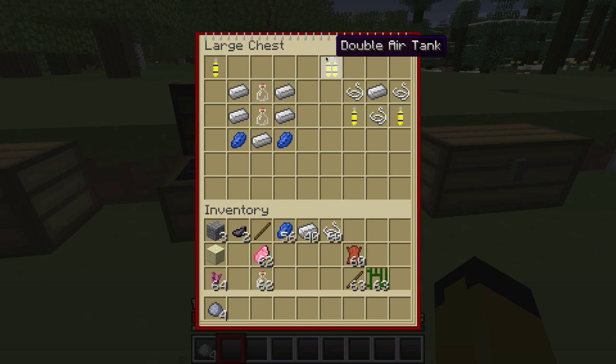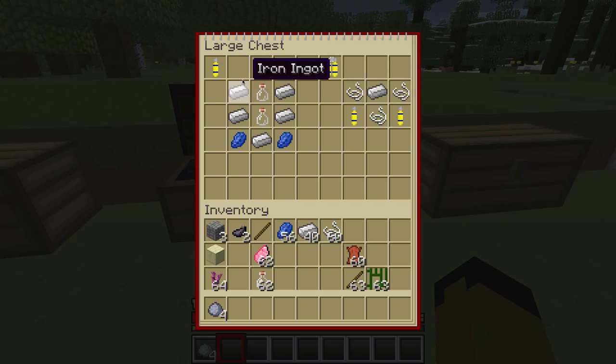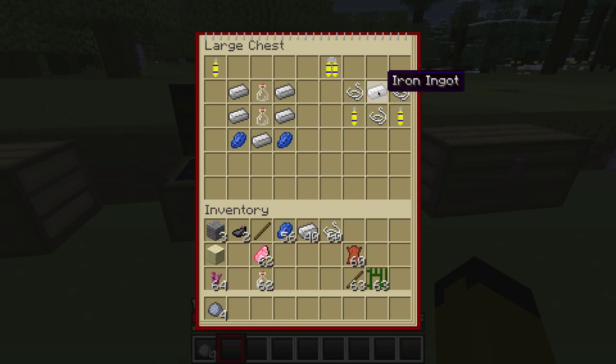Next I'm showing you the air tanks. We have a single air tank and a double air tank. The single air tank recipe uses two glass bottles with iron ingots, lapis on the bottom corners, and an iron ingot between the lapis.